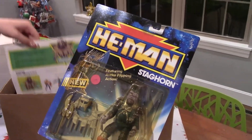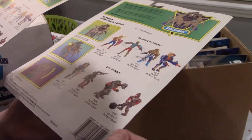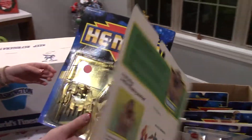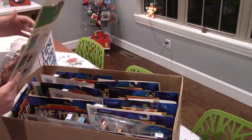No comments from the audience please. All right, take him out. Yep, let's take a look at what we got. I don't know what those are. He-Man! Stayhorn! What's the date on the back? Do you remember how to find the date on the back? 1990. That is correct — 1990. And that looks like that's the same, so we've got duplicates there.